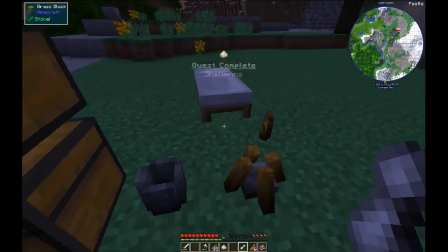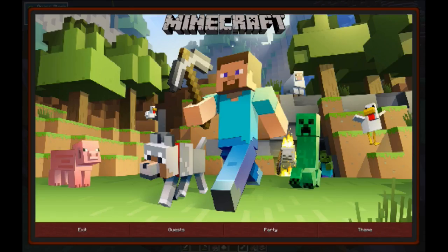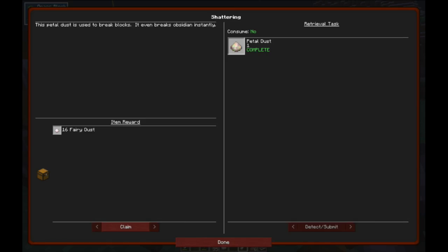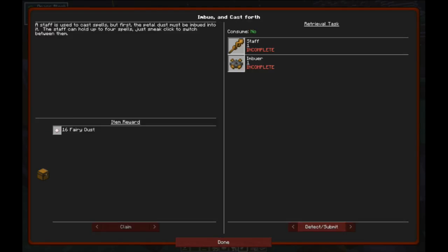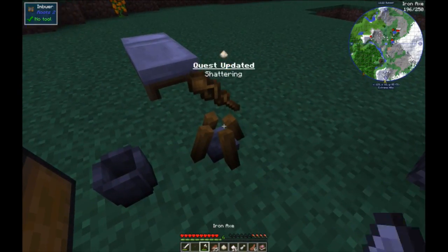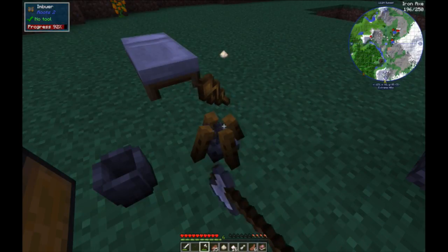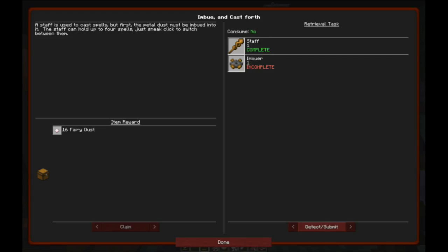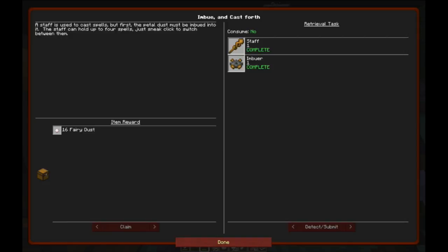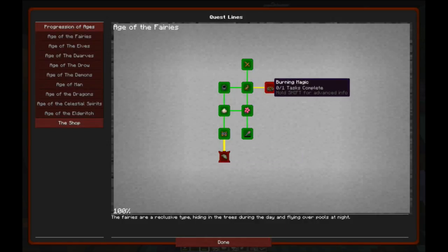And then you just right-click, and it mashes it all together into the petal dust we need, which is the quest. Right? Ah-ha! Yeah! Now we need to make an imbuer and a staff. We should be getting this back. There we go. So we were working way ahead of ourselves.